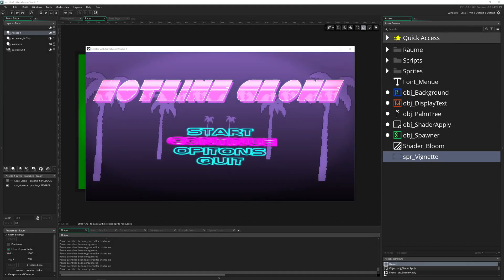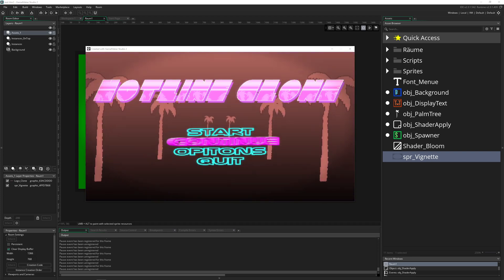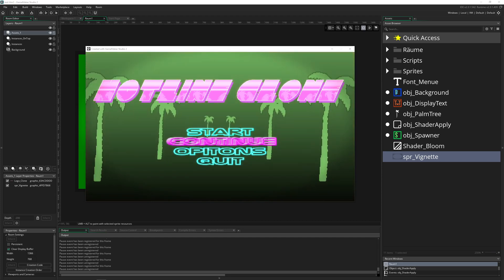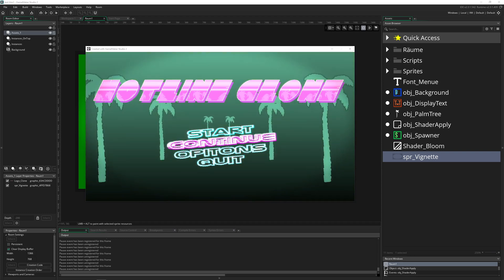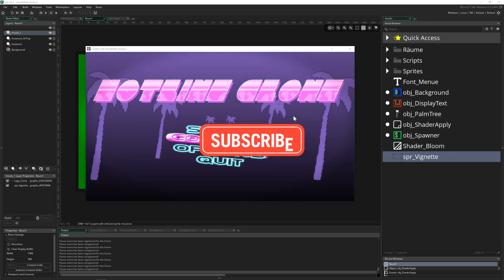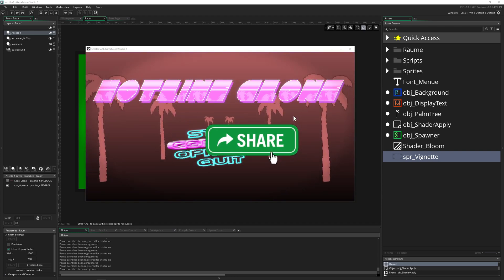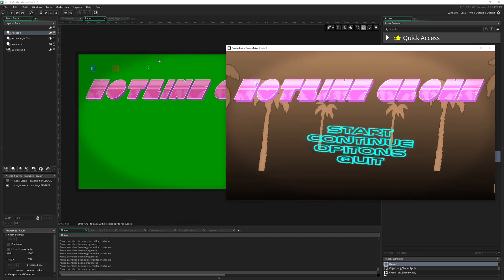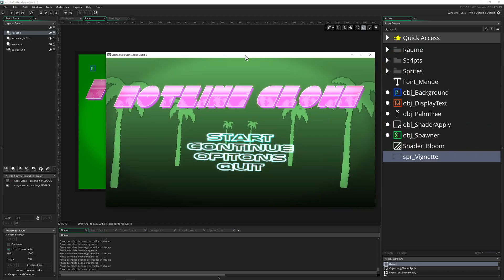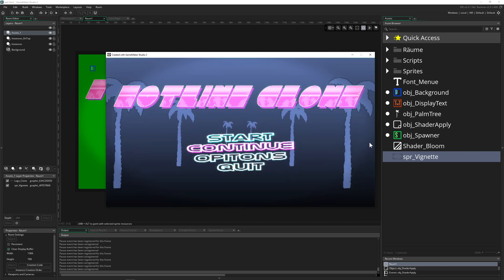Welcome back to the second remaking of Hotline Miami, or we just call it Hotline Clone, because it is technically a clone - a tribute to the game which a lot of guys actually quite love. What I did here is clone the original start screen, which is a very important thing at the very beginning, and applied a few more modern things to enhance it graphically. For example, you can see there's a nice glow bloom shader effect - everything is in the description below.